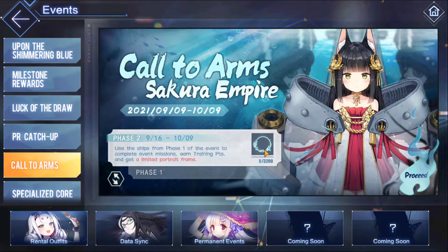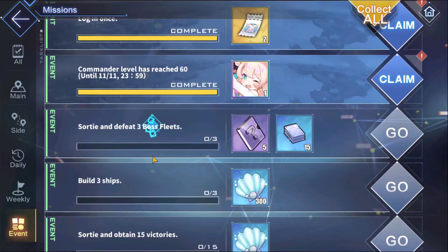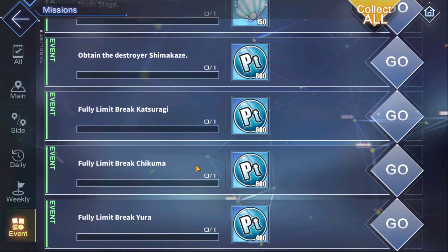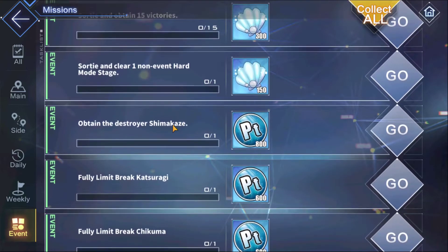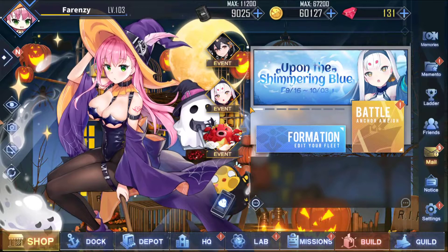The PR catch-up is still going on. There's also a limited portrait frame where you have to limit break all the ships. Inside the event tab you can see: Shimakaze, Katsuragi, Shikuma, Yura, and Yumakaze. Interesting thing about Shimakaze — she's a destroyer, and that's what makes this interesting. We'll have to see what this does to the meta in terms of destroyers. I'm going to have a whole video about her.